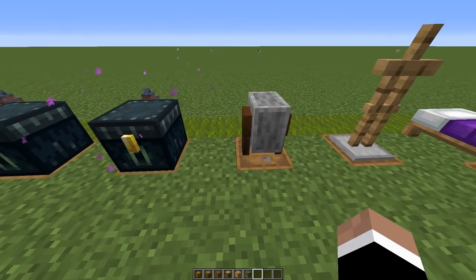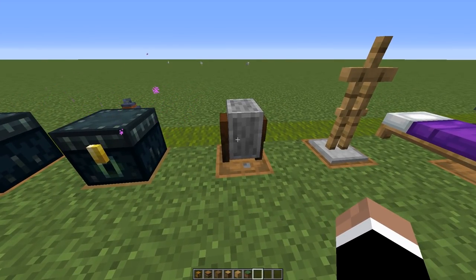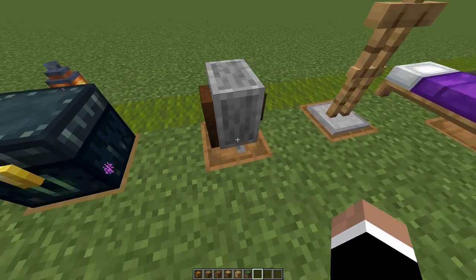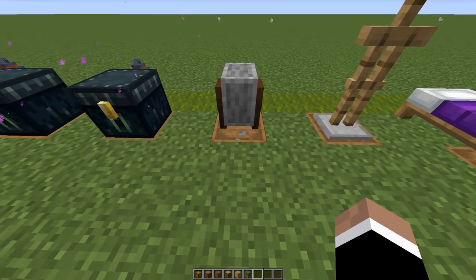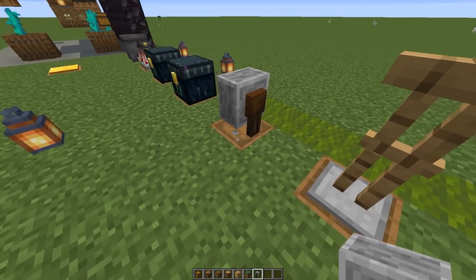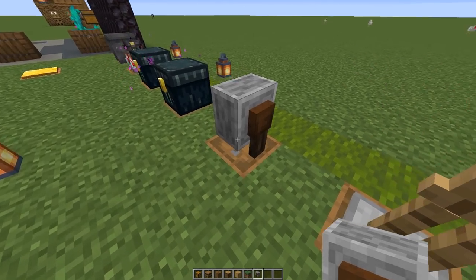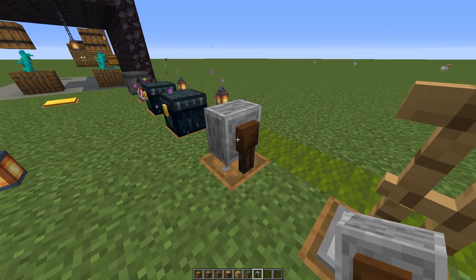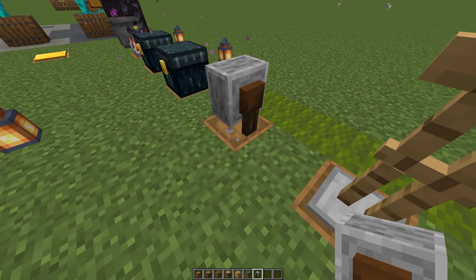Coming up with these made me think about what other blocks in Minecraft don't take up the full space. This grindstone placed on top of a barrel is a nice way to integrate some additional storage into your base. You have a two-block-high design that is both functional with the grindstone as well as storage with the barrel.